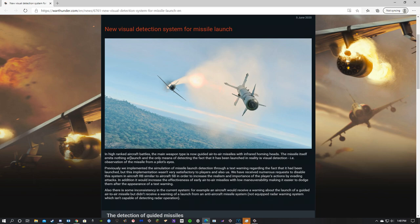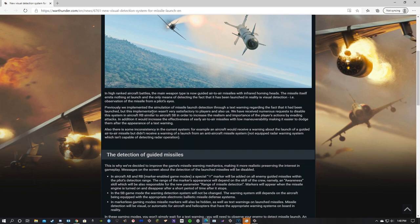The missile itself emits nothing at launch, and the only means of detecting the fact that it has been launched — in reality, and they mean in real life too — is visual detection, i.e. the observation of the missile from a pilot's eyes. Previously they implemented the simulation of missile launch detection through a text warning, but this implementation wasn't very satisfactory to players or to Gaijin.